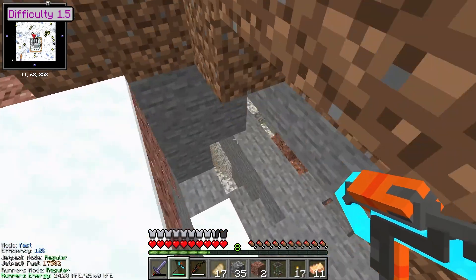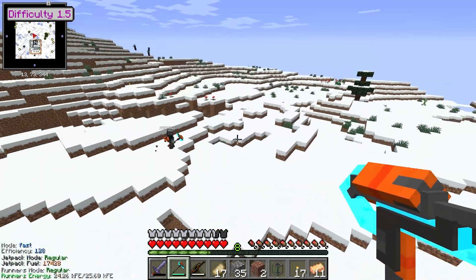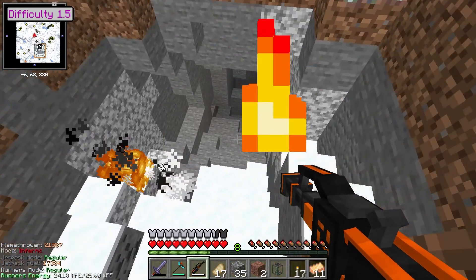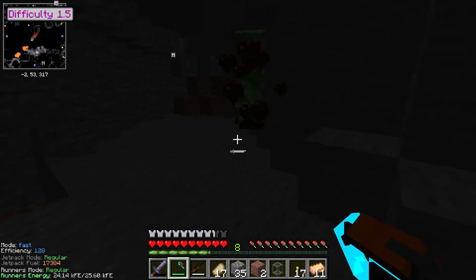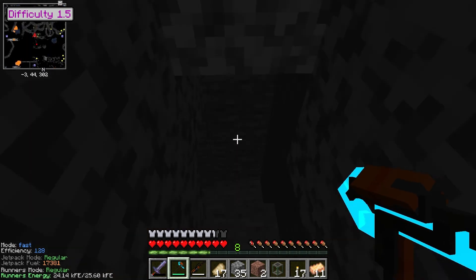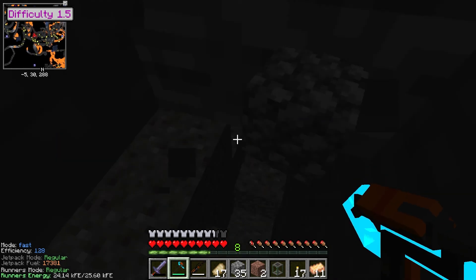We need obsidian to make the obsidian stuff. We use the portal to get food - there's some ingots over there. For those of you watching, we've actually got a mod to counter all the odds - we've got guns! We're going to work on some guns. But first I want to get us some better armour - that's going to be our little theme of this part: getting better armour.